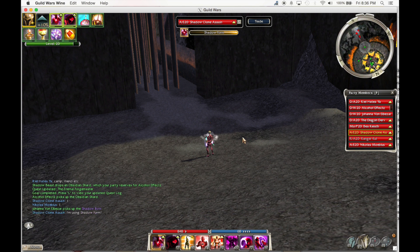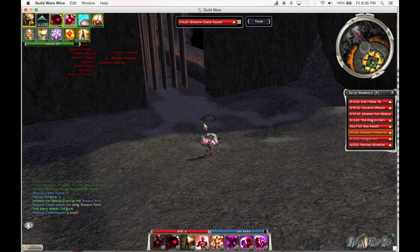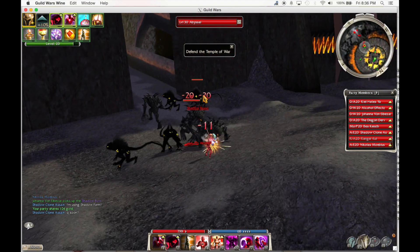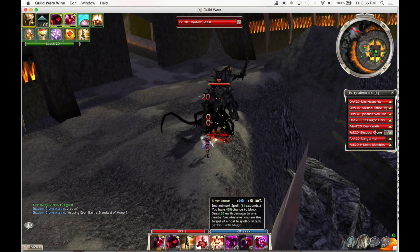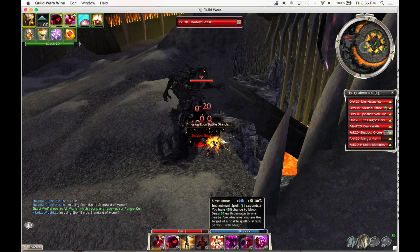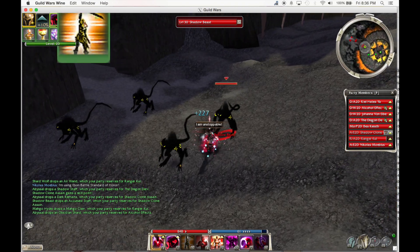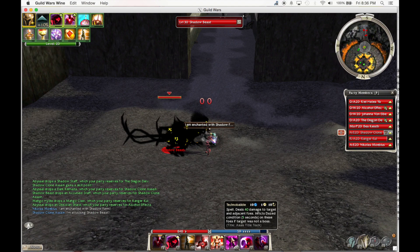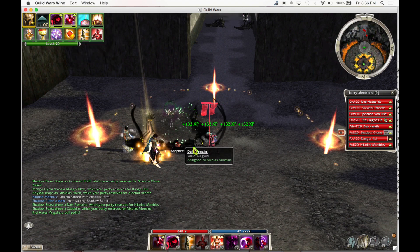Okay, for Defend, switch to your Blunt Shield. Aggro the Spawns and pull them back. Right-wall block them. Death's Charge to the Shadow Beasts, pull them out of caster range of the Corpses.